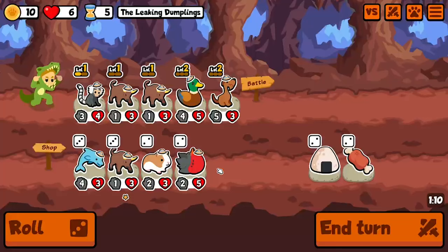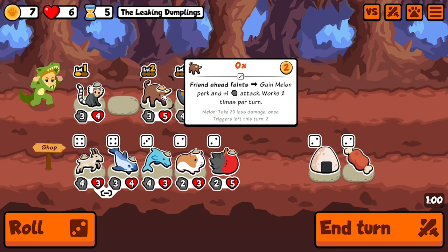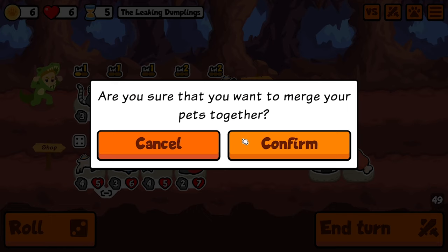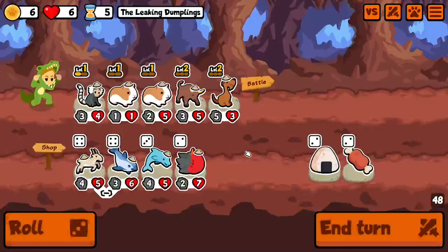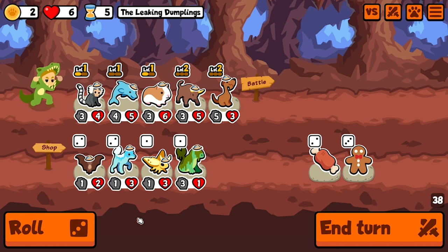Oh, these are two horrible choices. I'd rather just go dolphin or guinea pig or something. I could sell you and stack it on both of you - that's not too bad of a choice. Do I want to go antelope? Antelope is so bad, I'd rather just hit a dolphin.